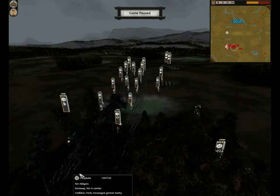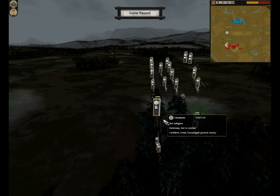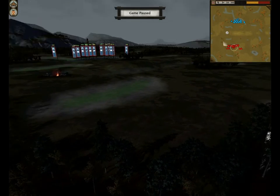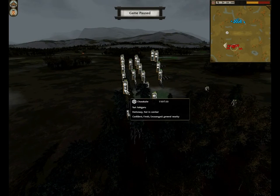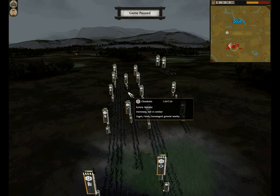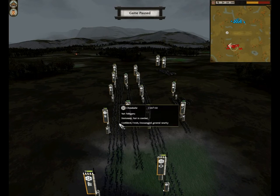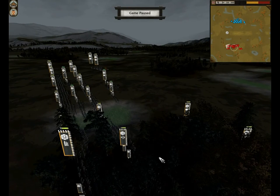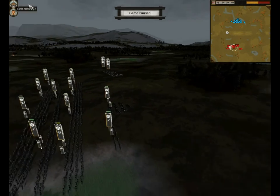I'm going to leave the game paused while I take a quick look at my army. I tried to get a really defensive, strong line because I had a feeling the Prussian Prince was going to be really aggressive. I've got 6 units of Yari Ashigaru, and behind them 2 Katana Samurai squeezed in, with modest upgrades on all of those units. And then I've got a nice strong line of 6 Bow Ashigaru.